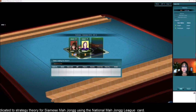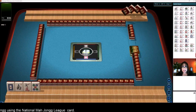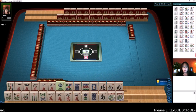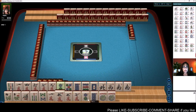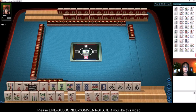We just launched into a table at Mahjong time. We're going to be playing Siamese Mahjong using National Mahjong League rules. We're playing against a live player here, so there will be strategy in this game. If you want to move your tiles, hold your shift key down and click on the tile, and it will sort your tiles for you.